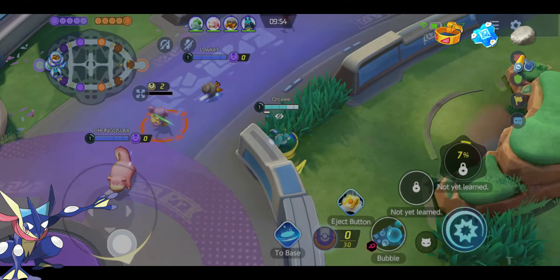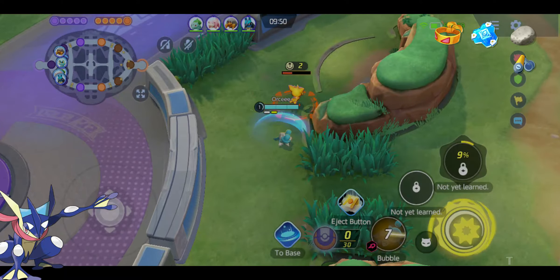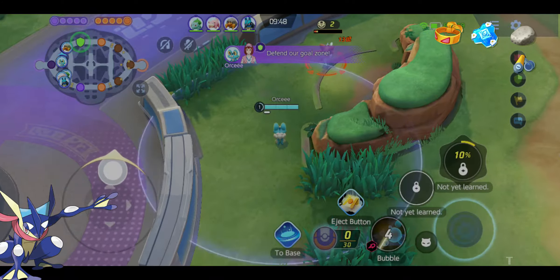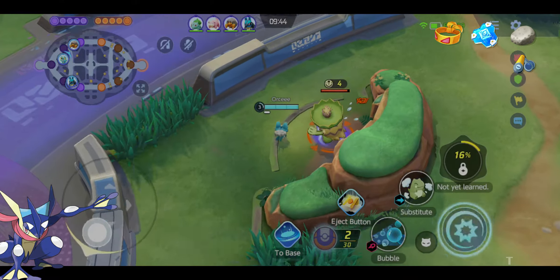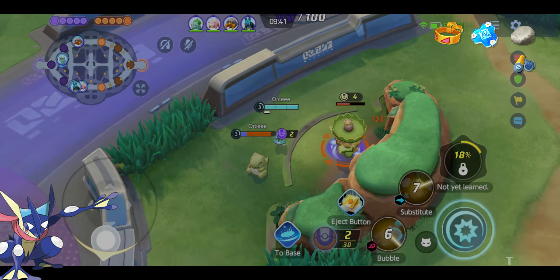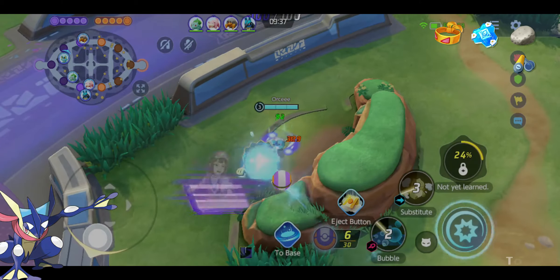Green Ninja is very good in high elo, and you can see almost every game at high elo that they prefer Green Ninja jungle. Because Green Ninja is OP on his first skill — throwing the Water Shurikens — which you can move while casting and those can crit.